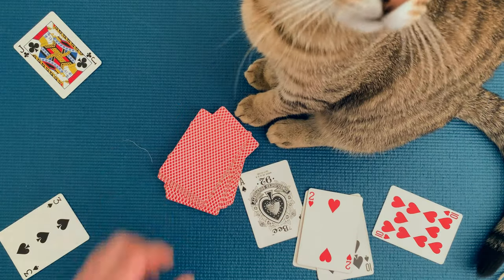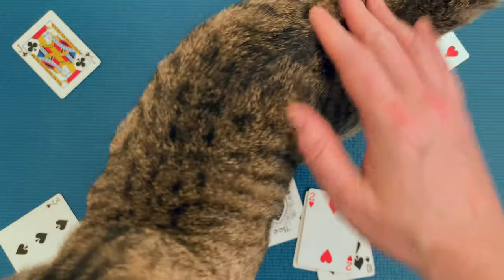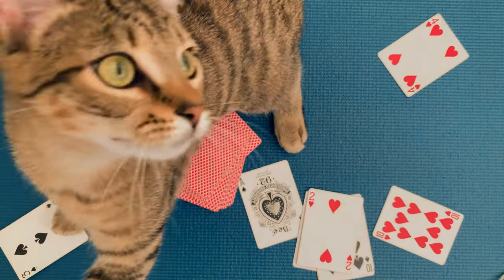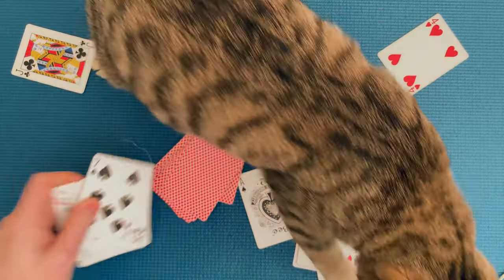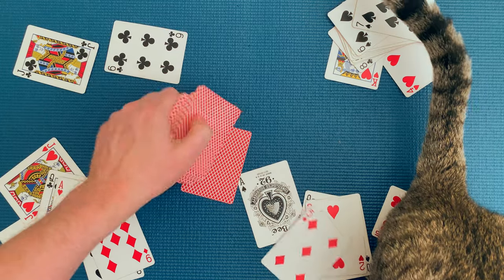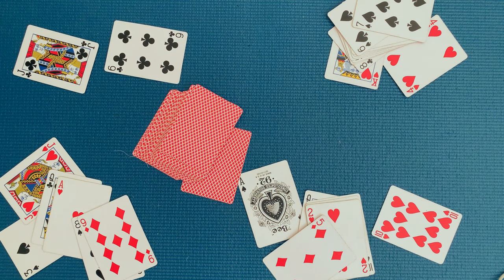Did you ever hear of Uno? Well, that was probably based on Crazy 8s. And so are a lot of other games, such as Crates, Last One, Switch, Last Card, Screw Your Neighbor, Bartok, Mal, Quango, Czar, and Taki, just to name a few. If all this sounds overwhelming, my advice is just to start with the basic game. Then if you want, get into the spirit of what makes this game unique and add some house rules or make your own. Let me know in the comments what you decide.